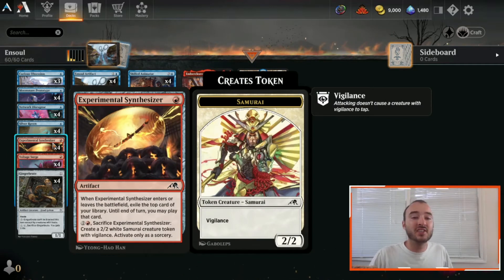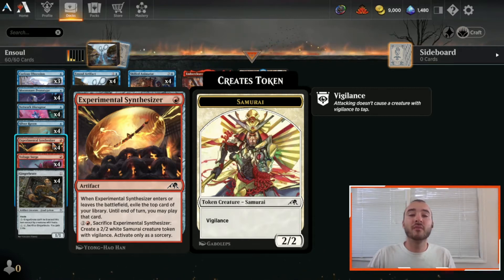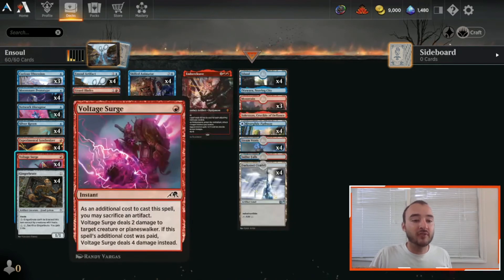Experimental Synthesizer is a nice little combo because when it enters or leaves the battlefield, we get to exile the top card of our library and we can play that until end of turn. It's also a great target — you play this for one mana, exile that card, then Ensoul Artifact this Synthesizer making it a 5/5, and then if they do remove it you get to effectively draw a card. The Synthesizer works super well as a card draw slash another target for Ensoul Artifact.